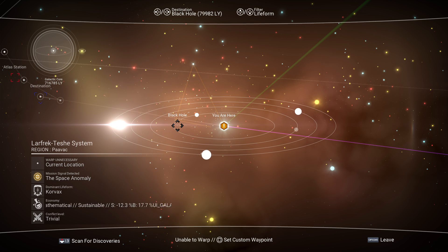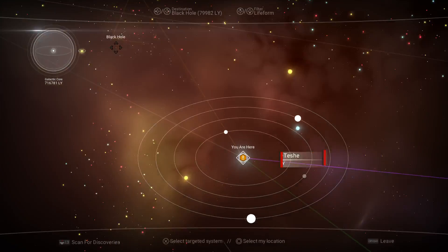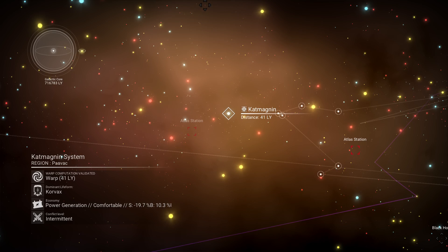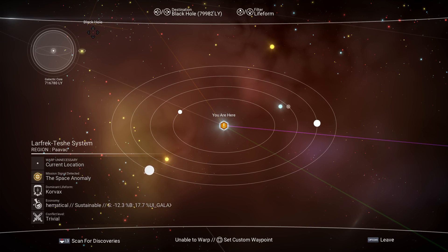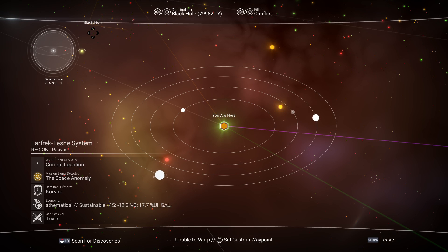With the life form filter, the colors represent each alien race. Yellow means Gek, red means Vy'keen, and a clear bluish color means Korvax. Pretty straightforward.